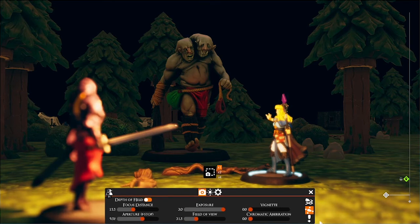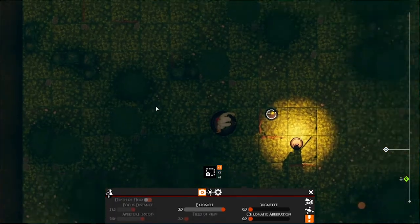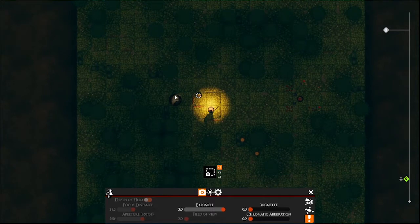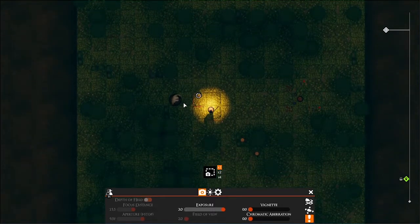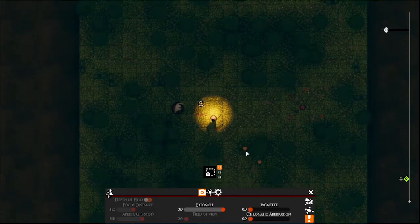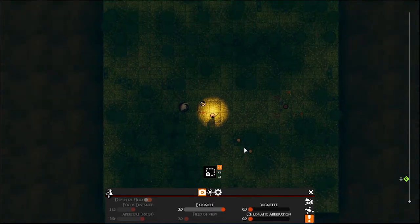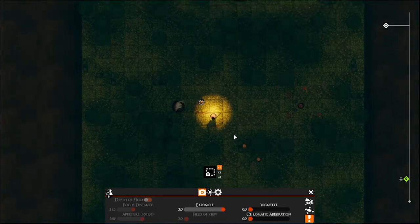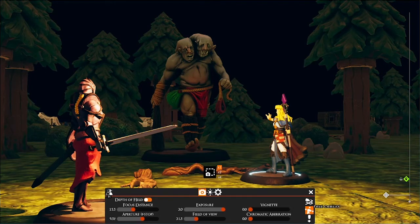Right, I forgot to talk about the third camera, which is the experimental camera — the orthographic camera. It's a camera that looks from above, which is great when you have to print out a map or view the map from above. It's great if you want to take a picture of the whole map. But it's not meant for regular play. So let's go back to the free camera, which is my favorite camera.